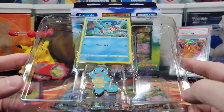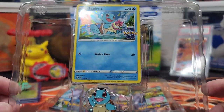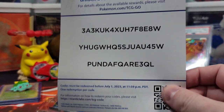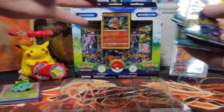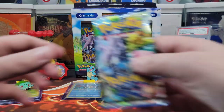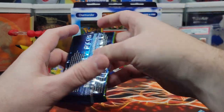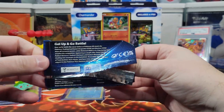Here's the Squirtle box — we have this adorable Squirtle pin, and the Squirtle promo card with the presents. We'll wrap that up now. Here are the codes that come with it, and the three packs. First pack magic, let's go — we need some better cards. Bulbasaur disappointed us, very disappointing.